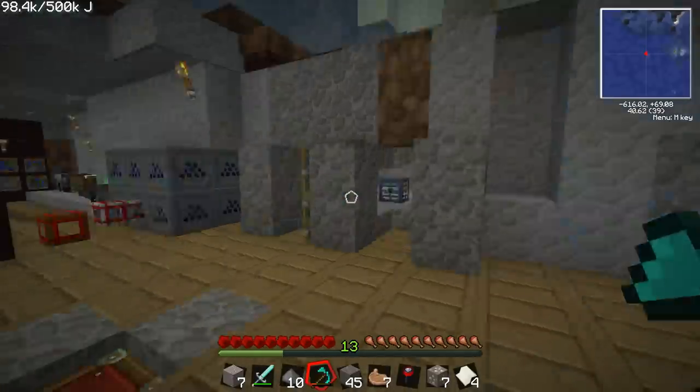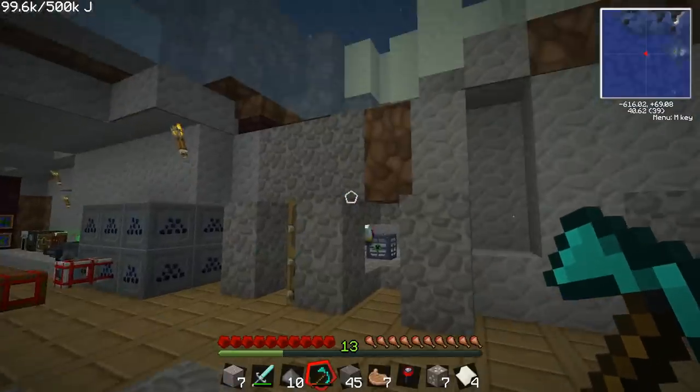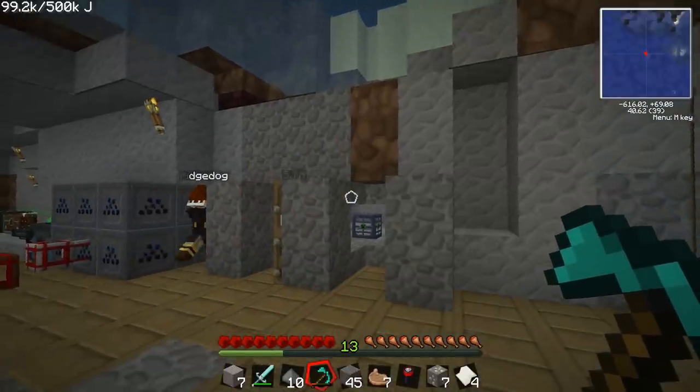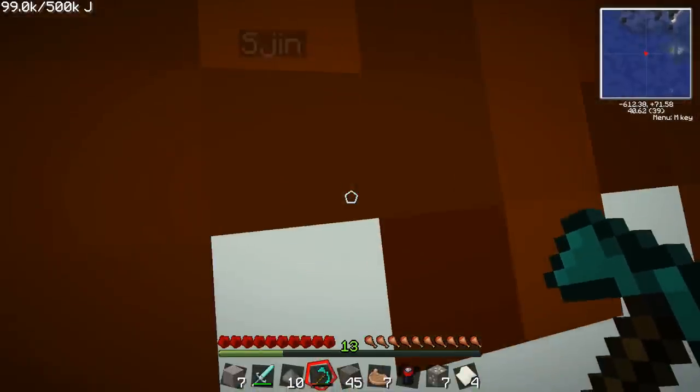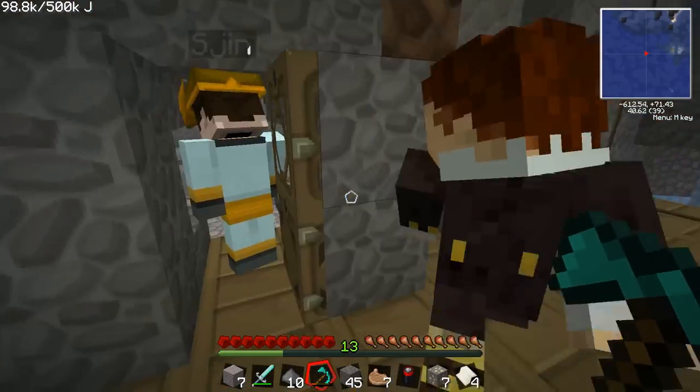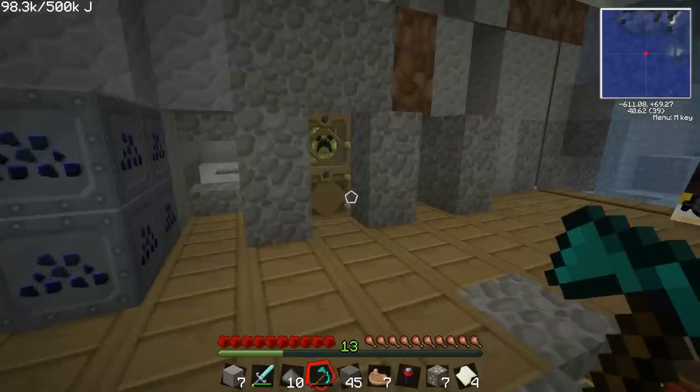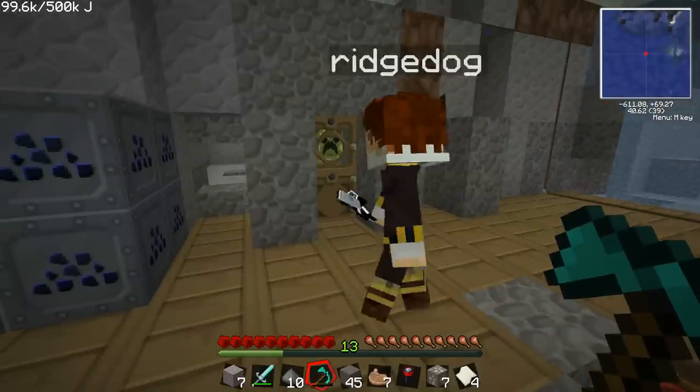I'm not quite getting close enough to right-click. When I do — oh fucking holy shit! I'm getting closer, I'm daring it. It's not working — I'm right-clicking and it's not working! Oh, I was using the wrong soul shard — I was using my own one. You dumb son of a bitch. I actually saved your life. I actually meant to grief the shit out of you, but okay.